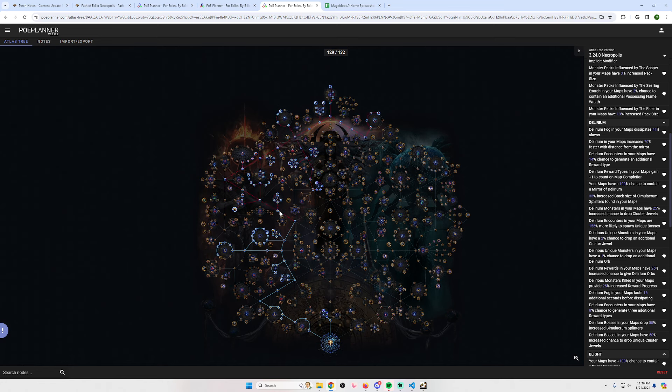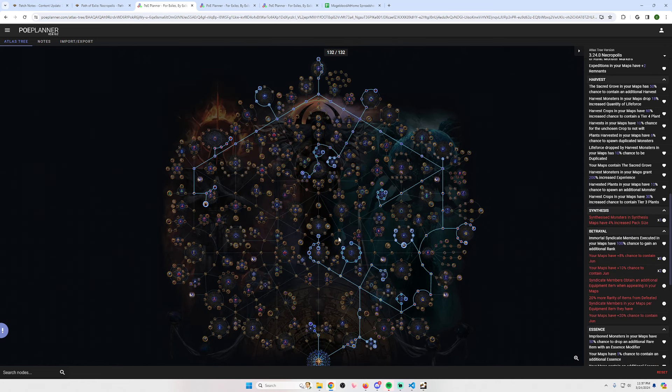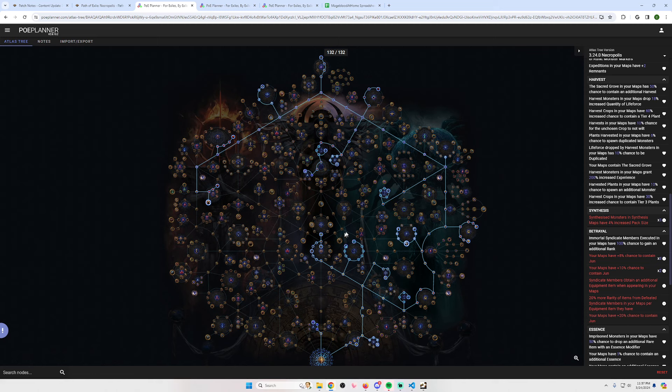The third tree is the most suspect — you don't need to farm blight or delirium specifically. So if there's some really good strat I may change that tree, or I may use it just to get challenges since I am a challenge andy. That's basically it for my atlas plan.